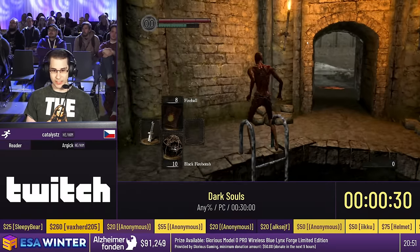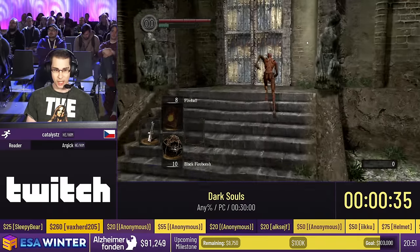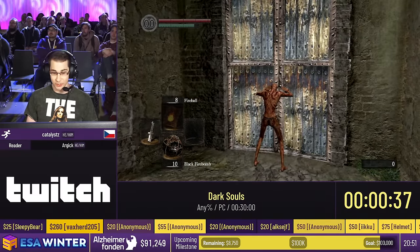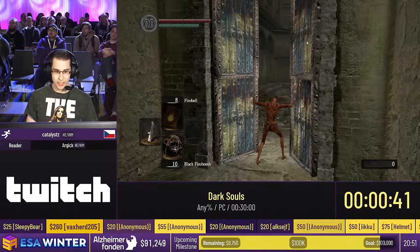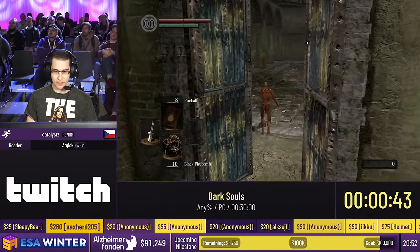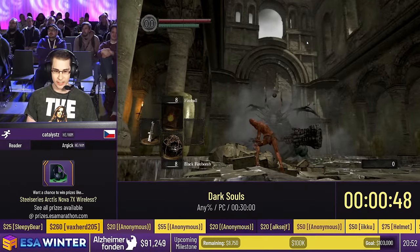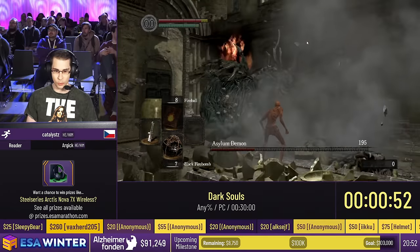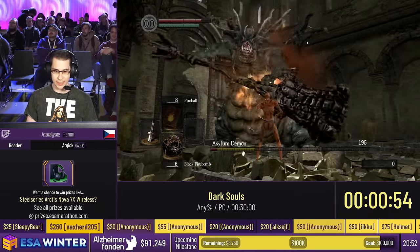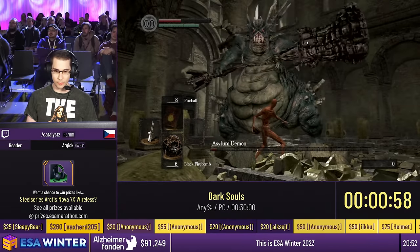You might notice there's a cursor on the screen — that's actually on purpose, because I'll be using it for a glitch during a menuing section at the Undead Merchant in Undead Burg. So this is the first boss, Asylum Demon. It's the classic 5 Firebomb strat: I'm going to stand in a specific place, chuck several Firebombs, see what he does, and roll. I got a little bit staggered — no problem. We'll trade here. One more Firebomb.